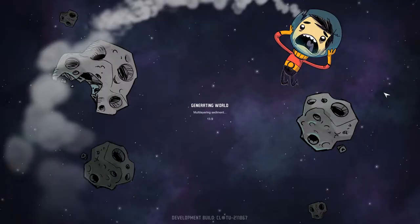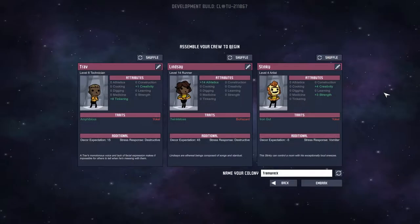We're going to hit New Game and get started. It's gonna start us with three duplicants, which are essentially just people in our town. This is a town building simulator where you build a factory underground mining town.